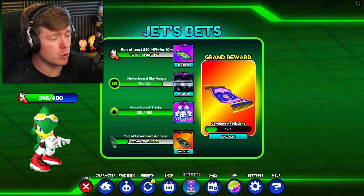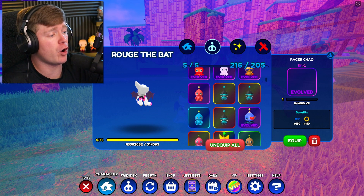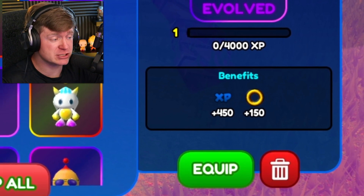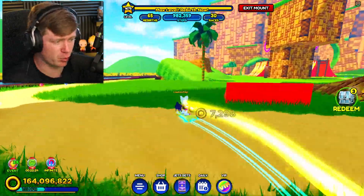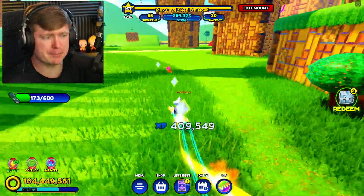That also means we have a new - wait, that's not a hoverboard. That's a whole pack of Chao. And you already know we got to evolve all of them. That's a pretty nice one - it's doing plus 450 on the XP, plus 150 on the rings. But you already know our other Chao is doing so much more for us. So we're going to focus on the hoverboards - I think we only have to hit maybe two more of these rings.